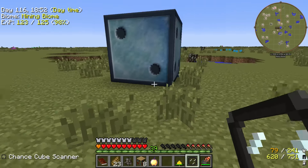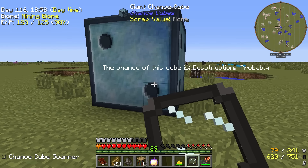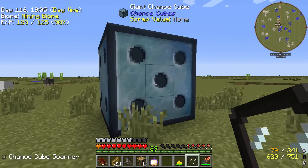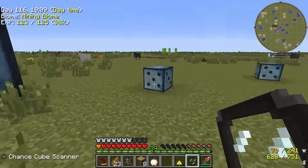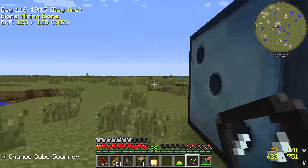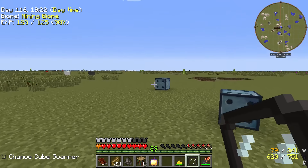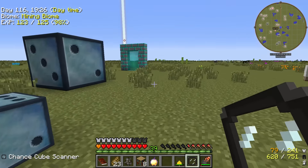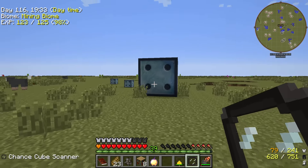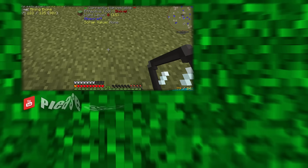This one's negative 13 — whoa. Does anyone know what the giant chance cube does and if I should use it? Destruction, probably. I'm really not interested in that. That gets a big fat nope from me.